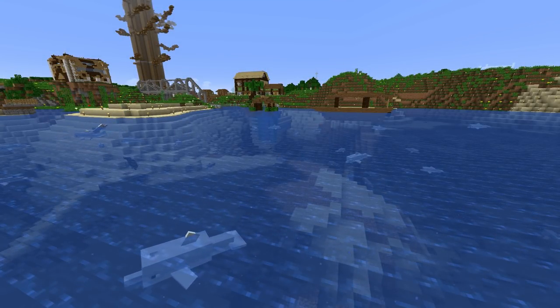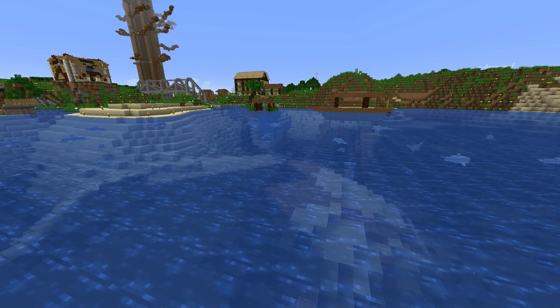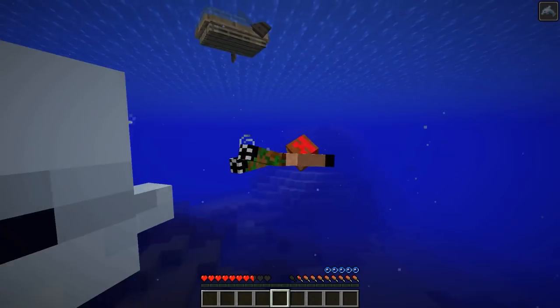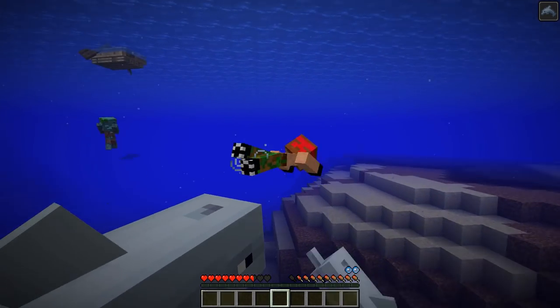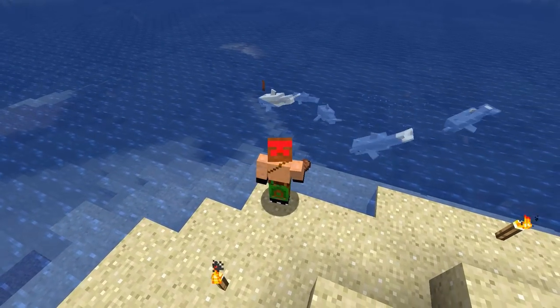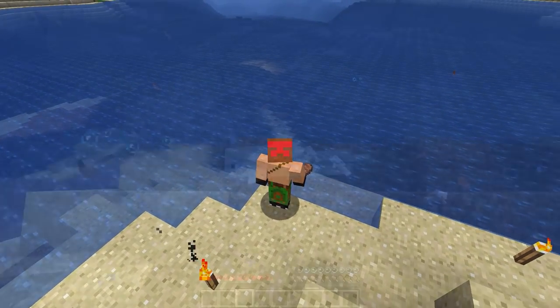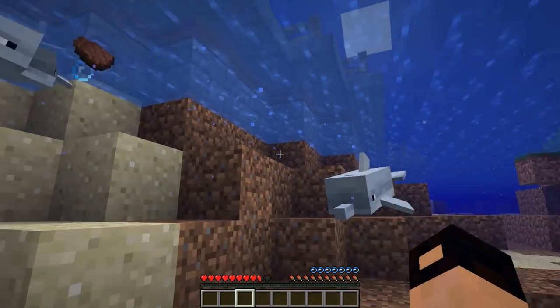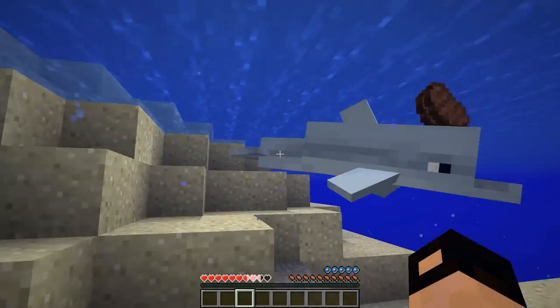The next mob is the dolphin. They spawn in the oceans and can be seen leaping out of the water. They can follow the player's boat and players swimming next to them receive the dolphin's grace effect which increases swimming speed. They can be seen playing with items dropped by the player and can also lead them to buried treasure. Hitting a dolphin is a bad idea because all nearby dolphins will attack the player, similarly to zombie pigmen.